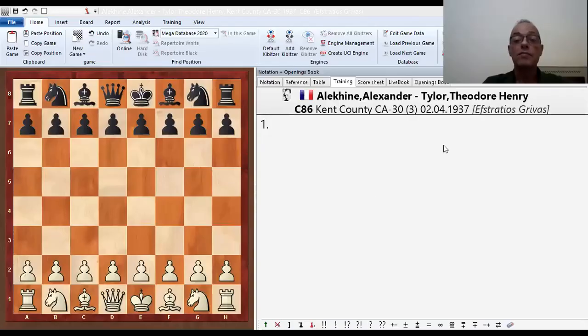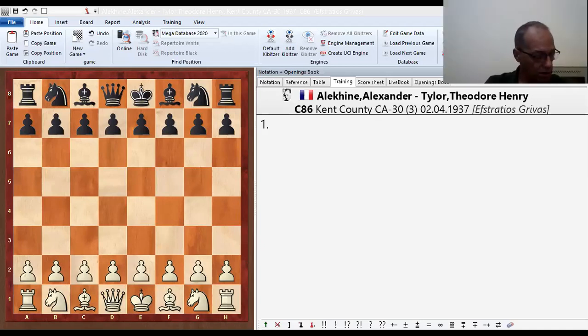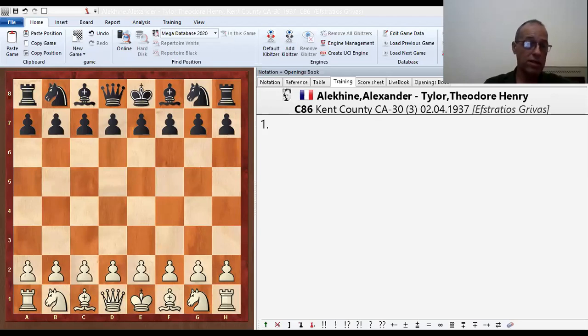Alekhine. Who was Alekhine, who knows? Nobody? Who was Alekhine, do you know? If you don't know, better as you say, 'No, I don't know.' I'm always saying in my life, sorry, I don't know everything. But tell me, who was Alekhine? I want to know. So Alekhine was the fourth world champion. First it was Steinitz, second was Lasker, third was Capablanca — we saw a game of Lasker and Capablanca — and fourth was Alekhine.